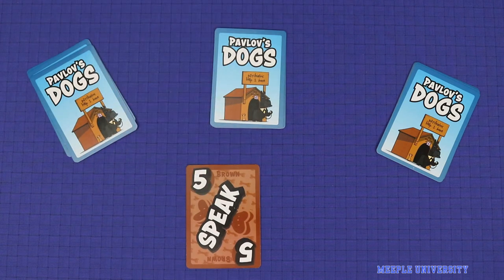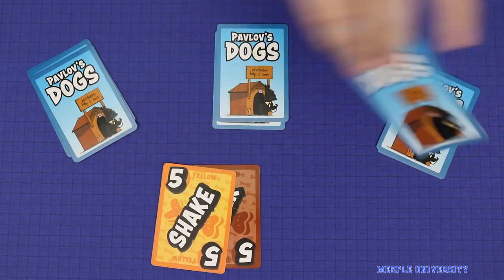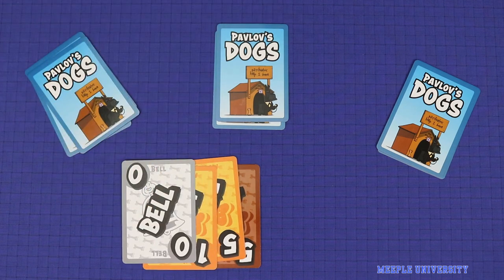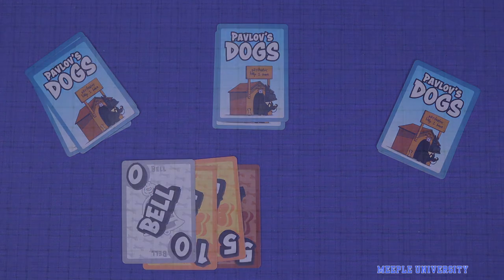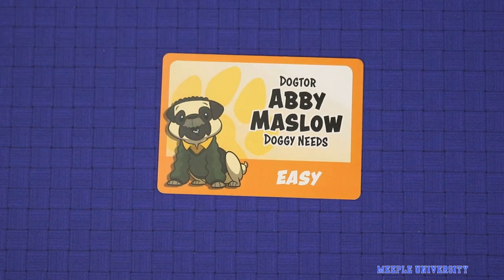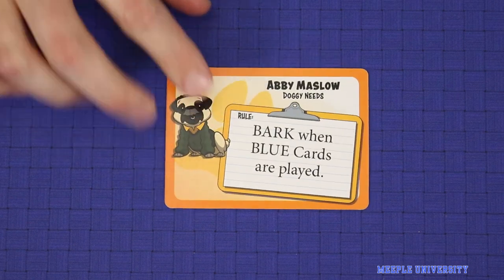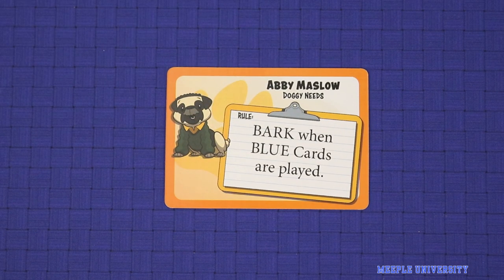Each player flips a card and then announces the sum of all cards played thus far. So here: five, ten, eleven, eleven and so on. Not too difficult. However, in each round a Dogtors test card is added and this forces the players to remember a new rule which changes the card, leading to confusion and hilarity.